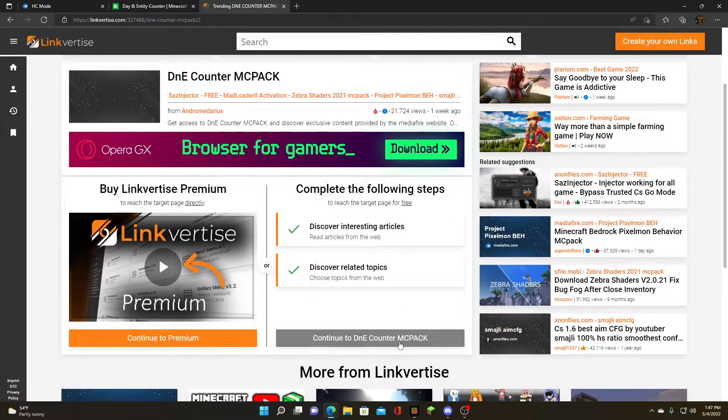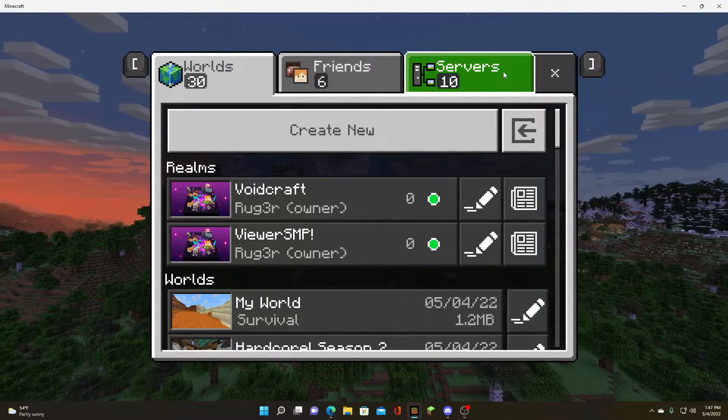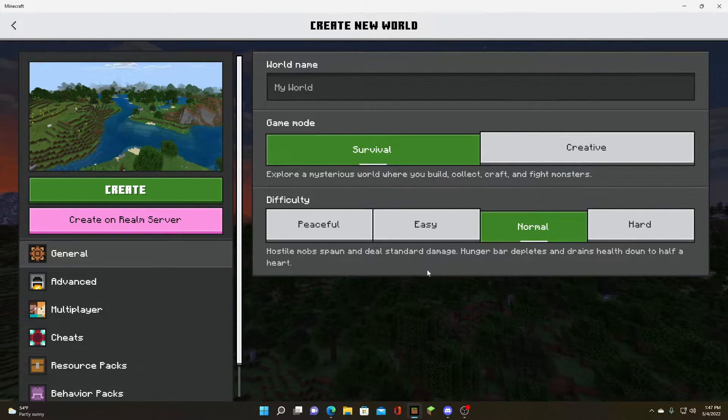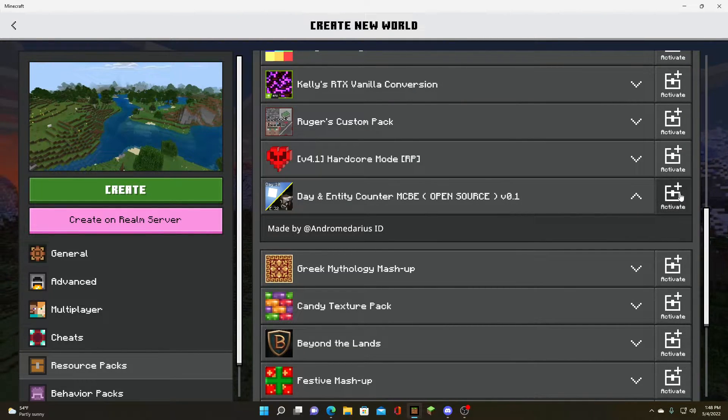Just click on this one only. Do not click on anything right here, just exit that, that is not important. Do not click on that. And you should go over here in this area, and as you can see, you should have your hardcore add-on right here. Then go on ahead and just open that up — it should pop you into Minecraft.